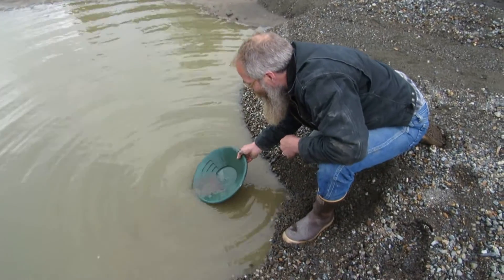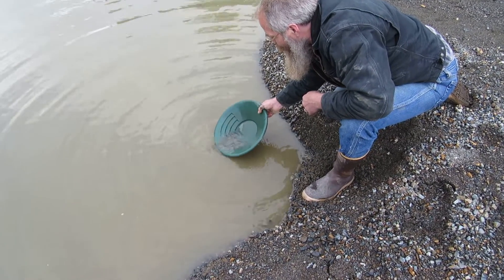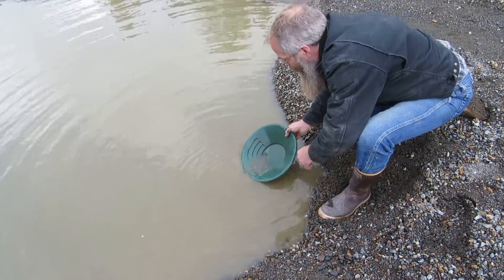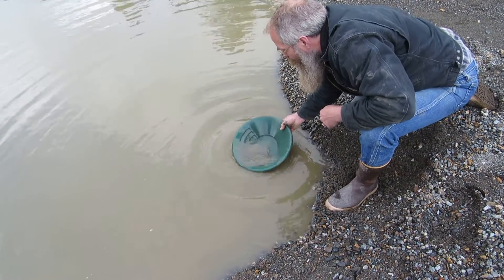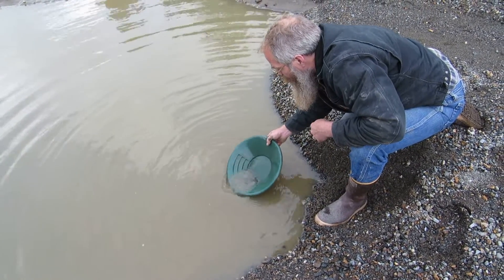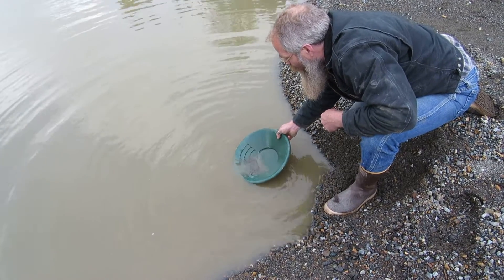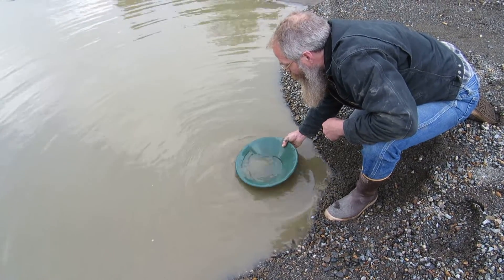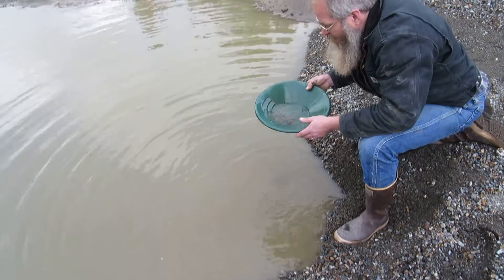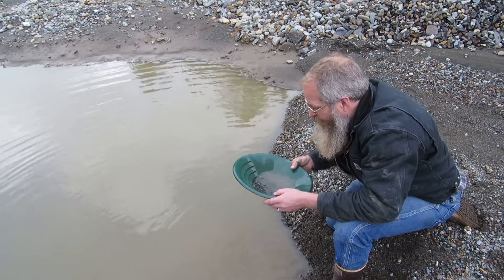Oh my god, he's getting down there. Should be seeing some black stuff. And it ripples it — keep bringing it all back to the bottom of the pan though. That ain't very good at this gold panning. You should be able to just get some water, a little bit of water on it, and pick out the bigger rocks. To the point now where you should just hand pick your big rocks out.